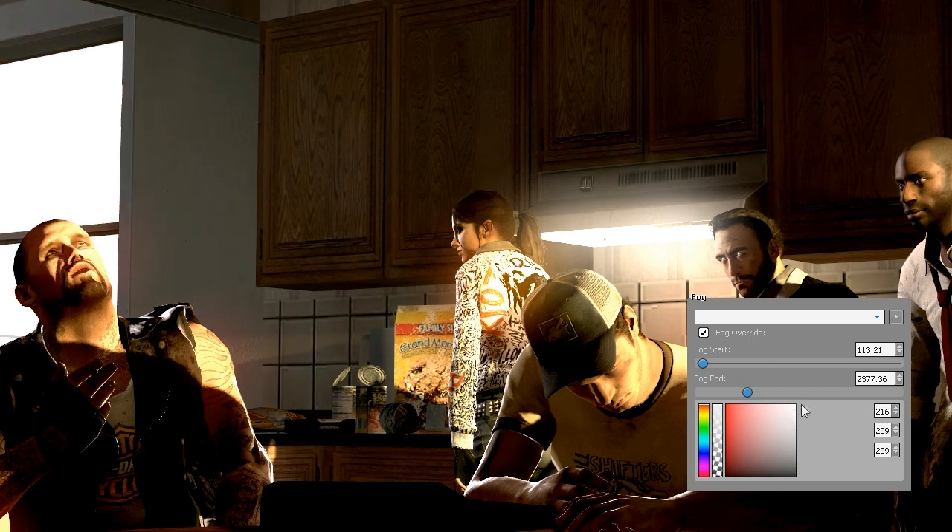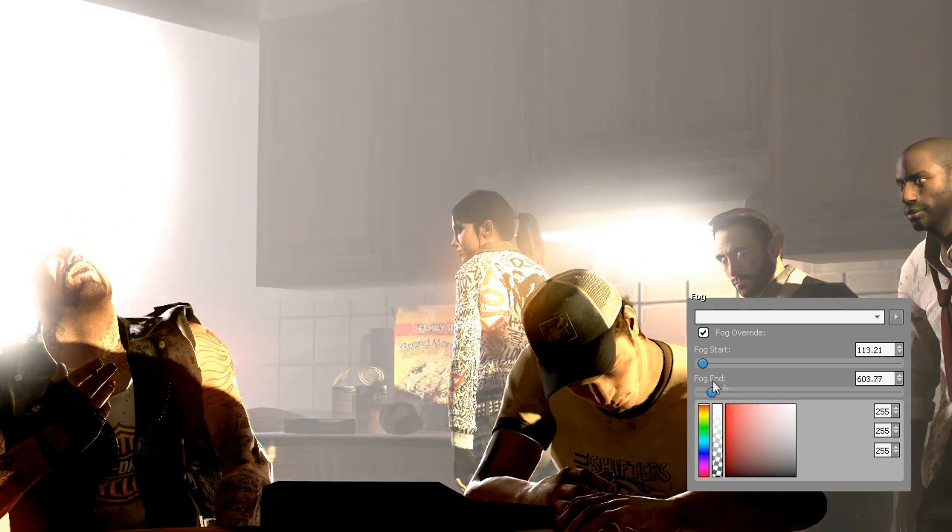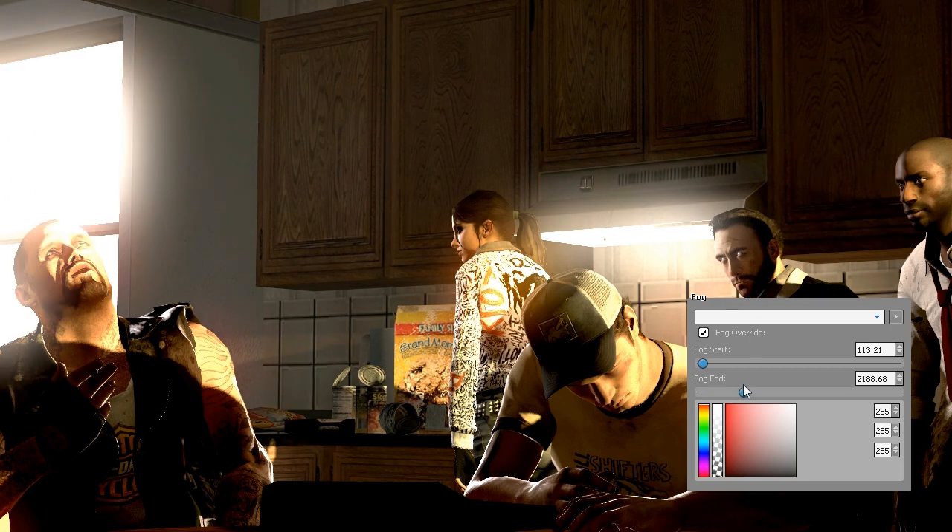To do that, just make your fog color totally white and put the fog end slider to an appropriate value, so you don't blow out your scene but can still see the bloom effect. That sounds pretty good.